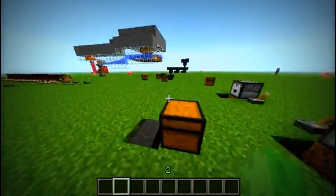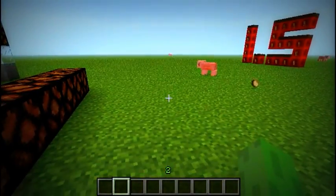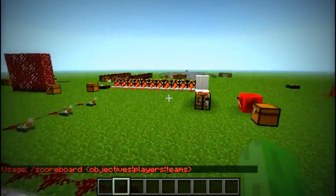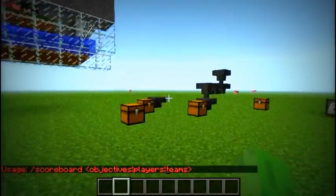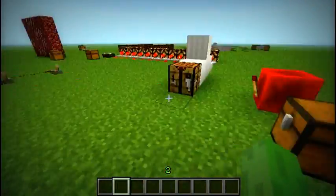You can see how fast you can run. There are also other effects you can give. The other new command is 'scoreboard.' This pretty much tells you how many deaths you have, how many kills you have, and you can set things like how many zombies or pigs you've killed. This could be used for mob arenas or PVP.